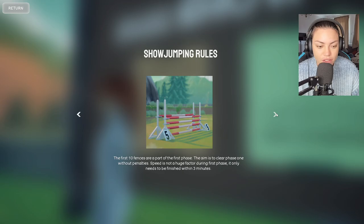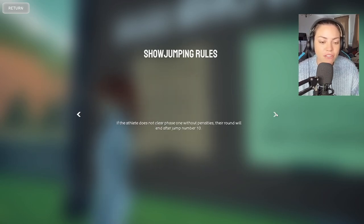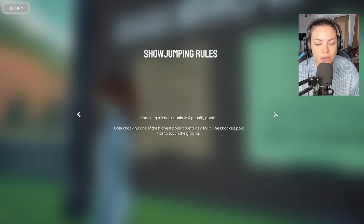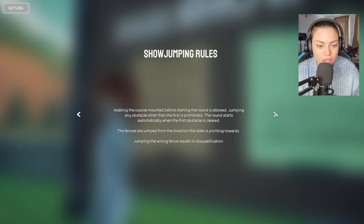At the first phase, the aim is to clear phase one without penalties. If the athlete finishes first phase without penalties, they're allowed to continue on to the second phase, also called a jump off, consisting of the last eight jumps. If the athlete does not clear phase one without penalties, their round will end after jump number ten. Knocking a fence equals four penalty points. Only knocking one of the highest poles counts as a fault, and the knocked pole has to touch ground. I'm going to be terrible at this.